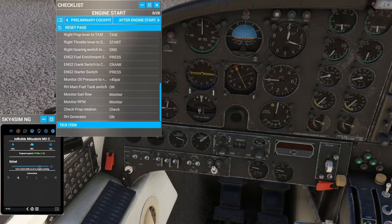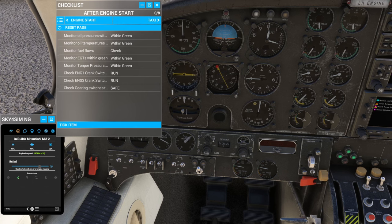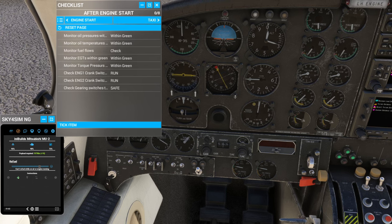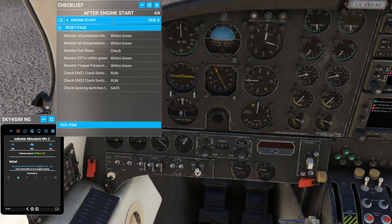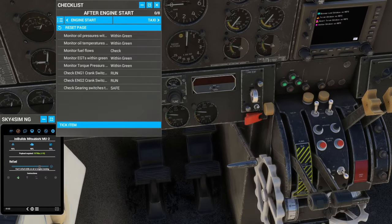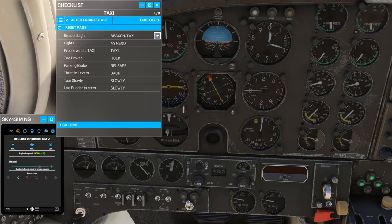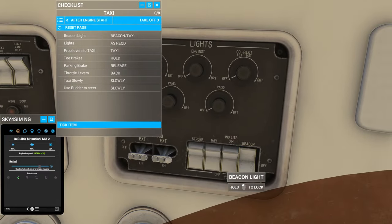Exhaust gas temp is creeping up. Green, green — okay. Oil temp is greenish. Crank switch is on Run. Gearing switches are back on safe automatically. Beacon lights already on — beacon taxi. I had to switch it from beacon to beacon taxi; I should just put it on beacon taxi initially.